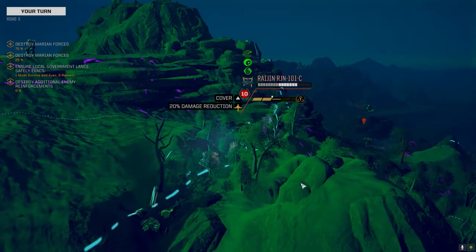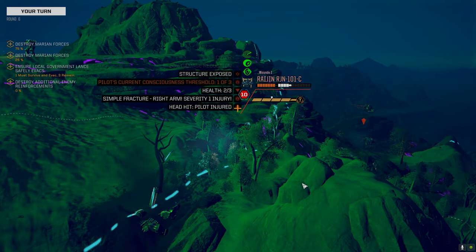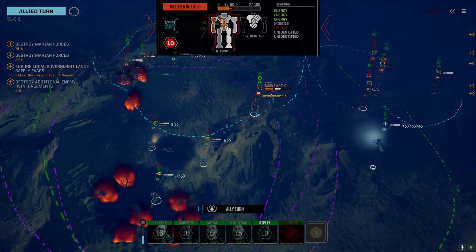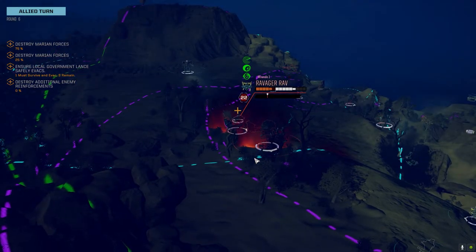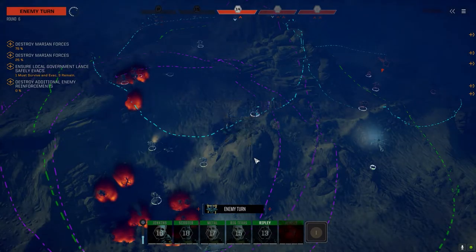We're putting a double AC-20 around that guy's CT. I'm turning the machine guns off so they don't jam — go down, put the double AC-20 into the guy, then come back up with the machine guns and go after the battle armor. That's the plan. He's got an ultra-10 — and he's super hot.